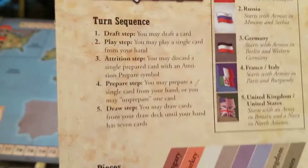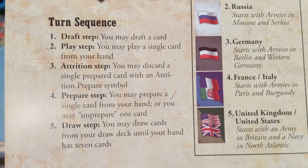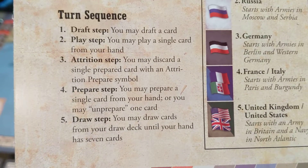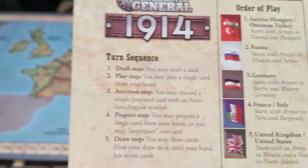In the attrition step, you can discard a single prepared card with an attrition prepared symbol. In the prepare step, you can prepare a single card from your hand, or you may unprepare one card. In the draw step, you draw cards from your draw deck until your hand has seven cards.